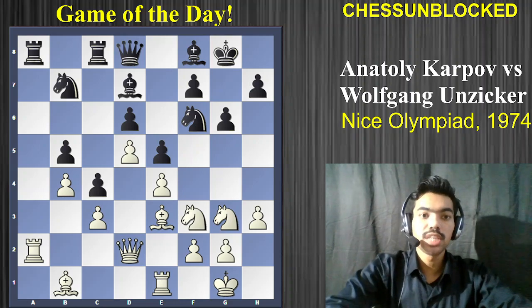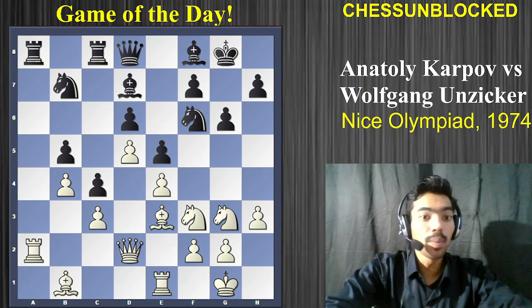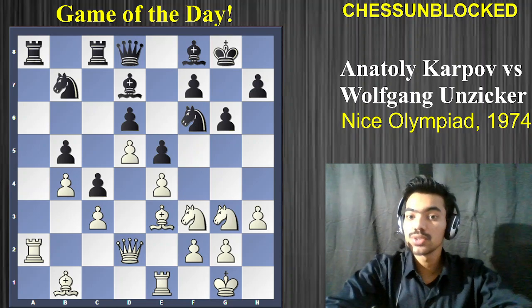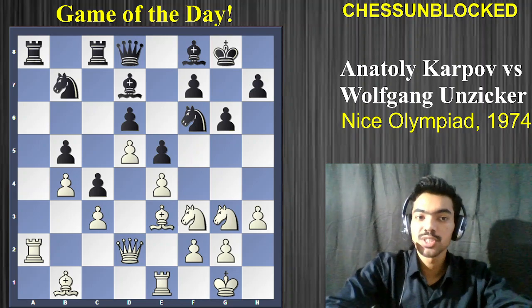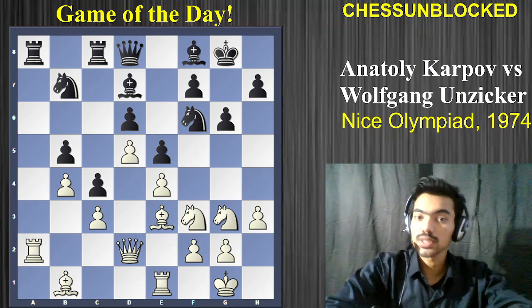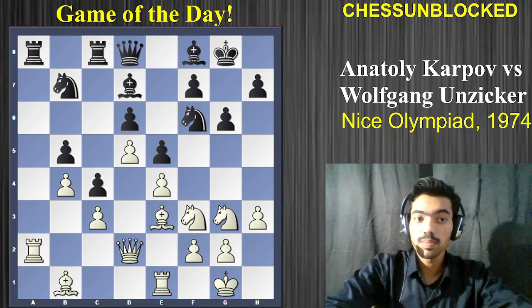Hello chess friends! In today's game of the day, we're going to look at an excellent chess game played by Anatoly Karpov. In fact, this is not just an excellent game but rather a brilliancy. This was played in 1974 in the Nice Olympiad, just right before the 1975 World Championship, which of course never really happened — Fischer forfeited and abandoned the chess world. But Karpov was making his mark as a very young player.